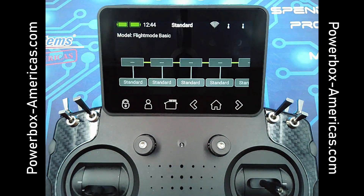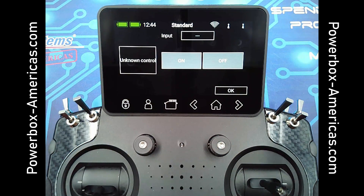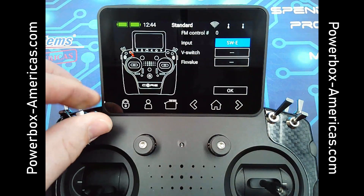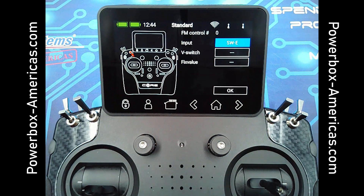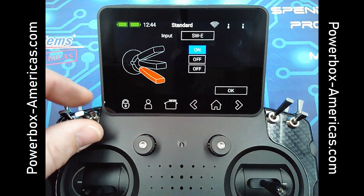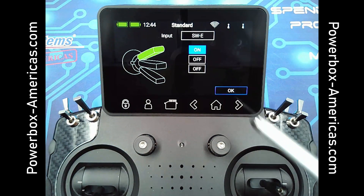To set up a switch, we start out by tapping the blank box, select input, and move the switch you wish to use. You can also assign a virtual switch or a fixed on-off value. The next screen is the encoder where you can select what position of the switch activates this flight mode. I'll leave this standard as on.